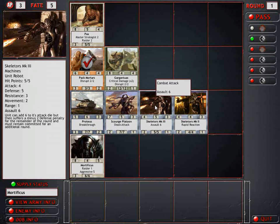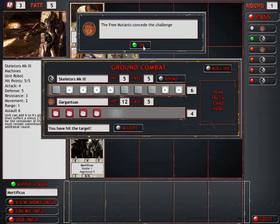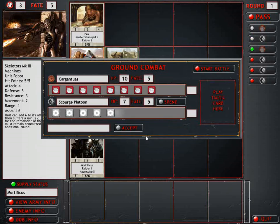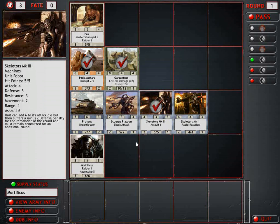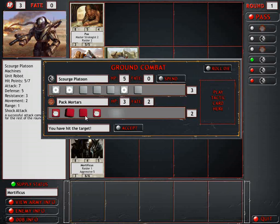Our Skeletors have got to do this for us. Well, that was a waste. I was hoping I would've missed, but I should've known better. I don't know who to attack first. Maybe I should focus on the mortars? This is more dangerous, but I can't get rid of it by the end of combat. I did one damage.